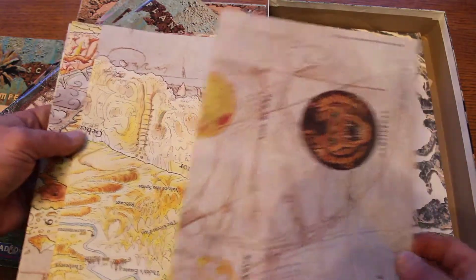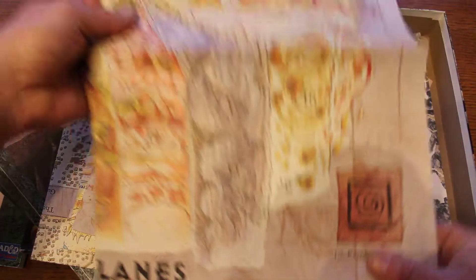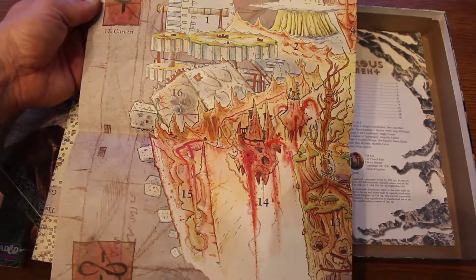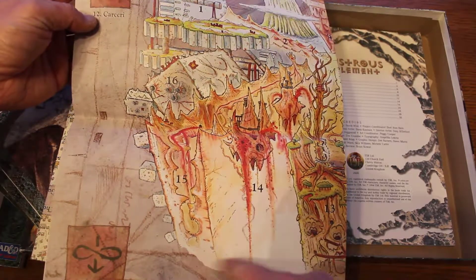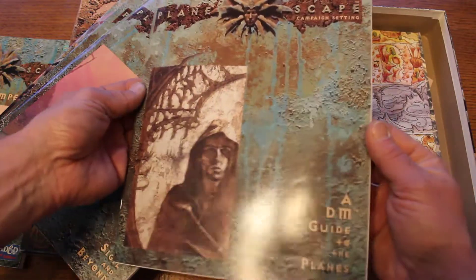Then we have four maps — one, two, three, and four. We'll flip one open just to show the art style, even though they'll be too big for the screen. This one must be the outer planes — right here with a little key to it. You can probably match up the different planes all around the actual map. Here's the Abyss. Cool — all right, we've got the four map set.